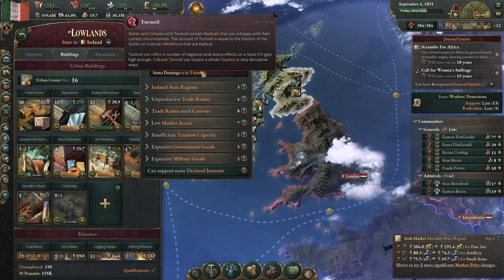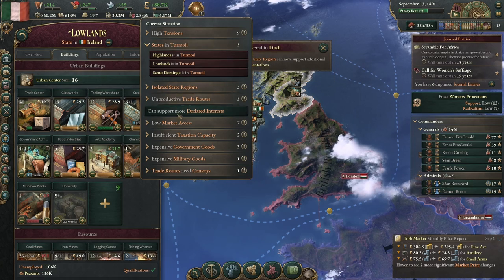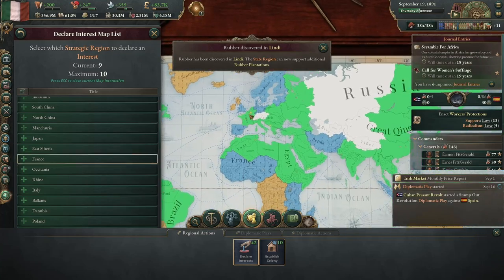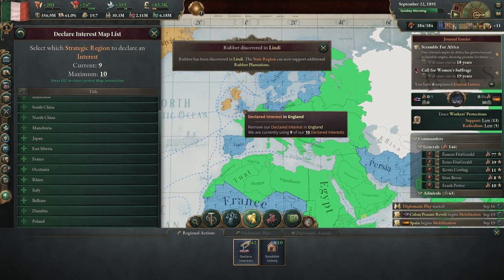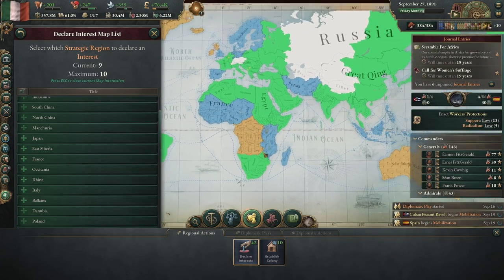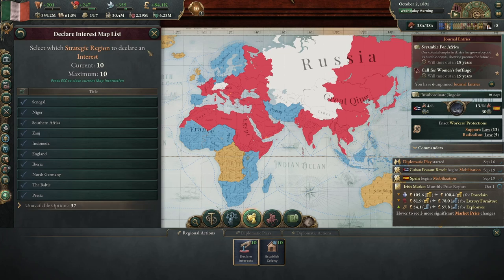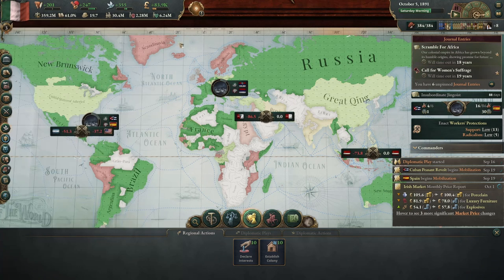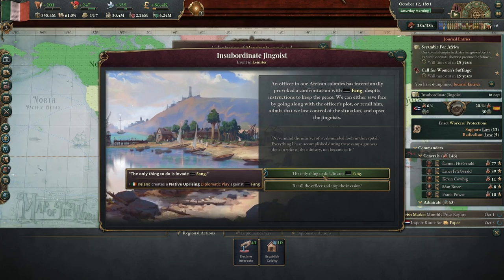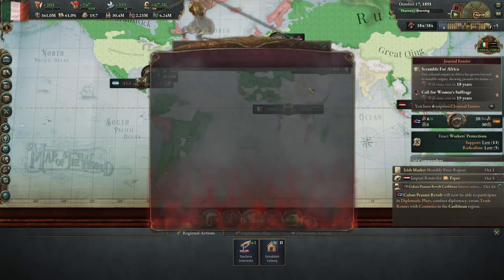We do have some turmoil. We've already got taxes cut really low and declared more interests. I already declared England because I want to start conquering that. Maybe southern Africa would be good. There's an insubordinate jingoist — the only thing to do is invade Fang. Yeah, let's go for it. We've got war, but it's small.